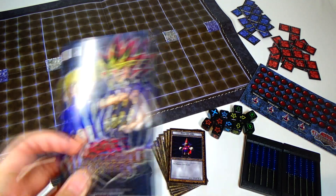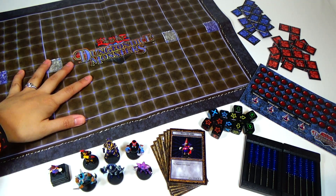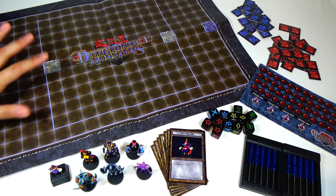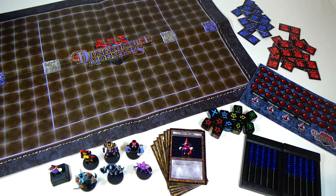Of course, you have your instructions, which I'm going to be going over a little bit throughout this unboxing. And of course, you have the field, or the dungeon field. Really nice quality paper — it's pretty thick, nice glossy in the back. So it's not easily tearable or anything like that. A really good playing mat.